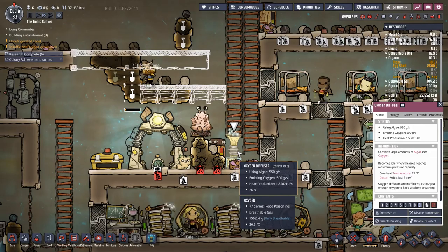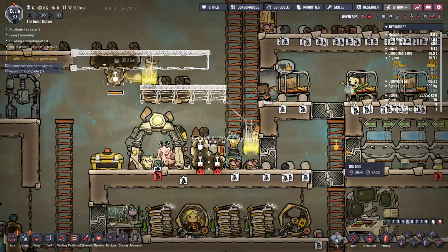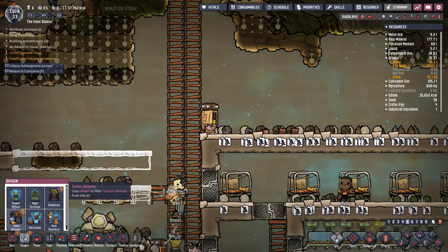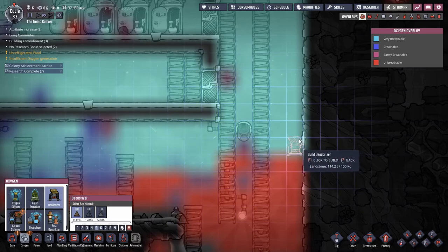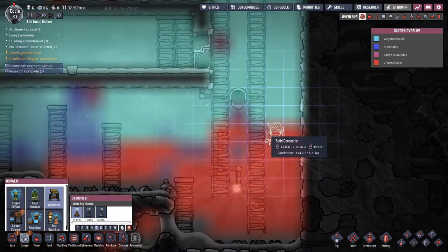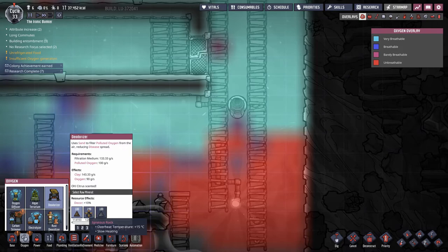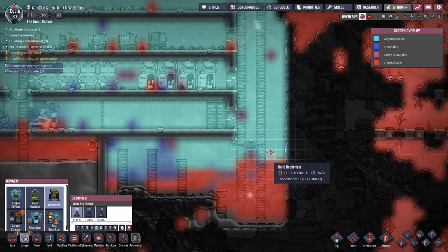Is a ton 2,000 pounds or 1,000 kilograms? I feel like I should know that. We researched stuff — this is good. I was waiting on this because now we've got dirty air rising up from our bathroom exhaust. I don't know how to build these — do I just stick them anywhere? It uses sand to filter polluted oxygen from the air, reducing the spread of disease. Looks like we've got plenty of materials to build it.